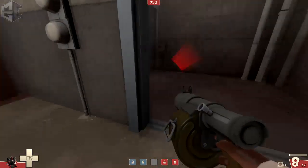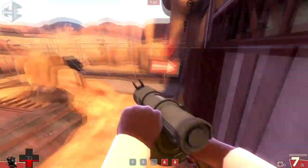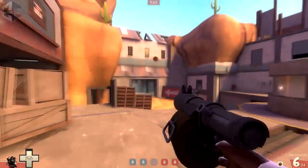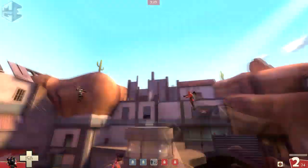This example shows how powerful it can be to walk a demo straight across the point late in the fight, when both teams have claimed one side of the point. The key is to use stickies while they're all bunched up, and a lot of the time whoever moves first during a stalemate like this is going to win mid.